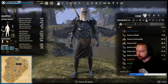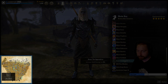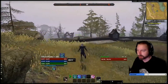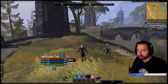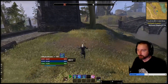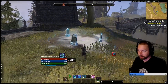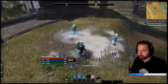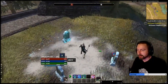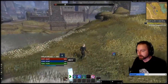The Mundus Stone I'm running is The Apprentice for more spell damage. For your combo, you want to open with Blast Bones on your target, then throw Boneyard on top to pull everybody to it. If you're adding your ultimate, drop the ultimate first, then the Boneyard, then synergize the Boneyard, and then you can get some Storm Pulsars off to finish off anyone left.